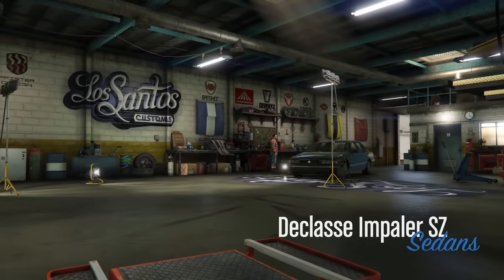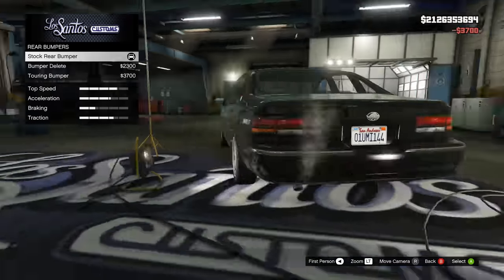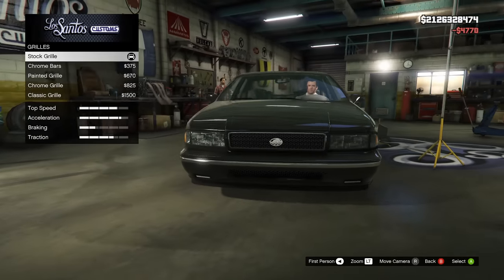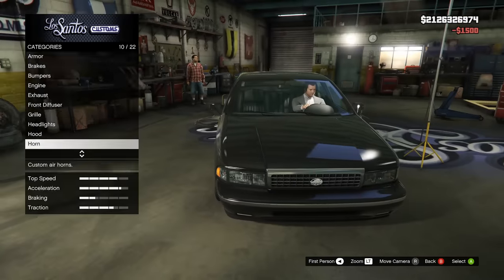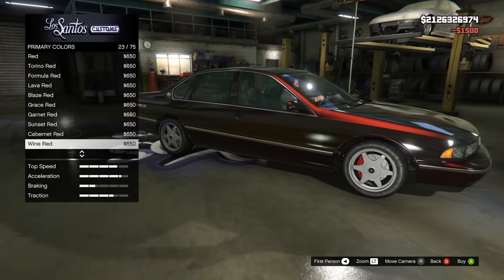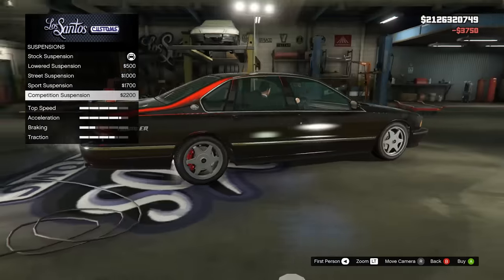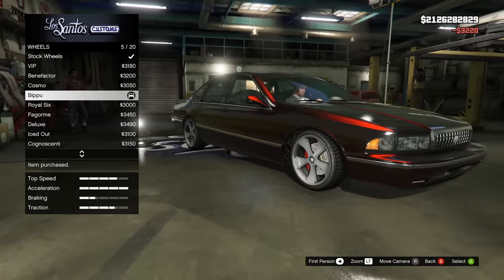That brings us to our last customizable vehicle in the drip feed, the Impaler SZ. It's kind of a cross between an older Impala SS and a Caprice — it reminds me a lot of the GTA San Andreas police and taxi cars with that boxy sort of look. There's not a ton of customization, but it does have a few crazy options like removing the back bumper or putting on a gigantic spoiler, turning it into a drag racing vehicle. There are actually drag races coming in the drip feed, just like drift races. I tried to make mine look like something you'd see in Midnight Club with a chrome and dark red combo.